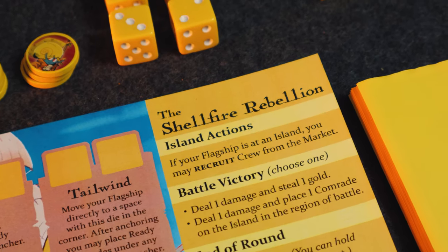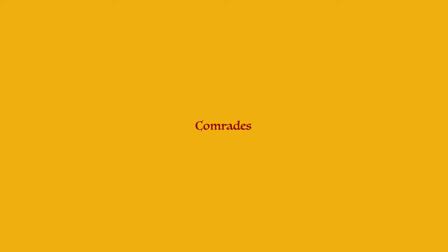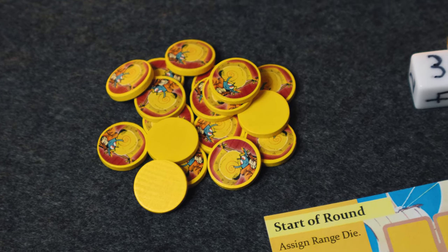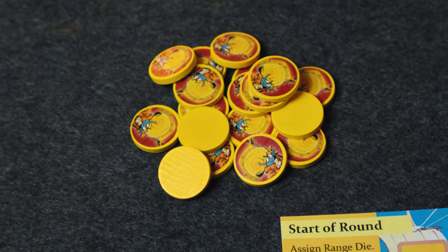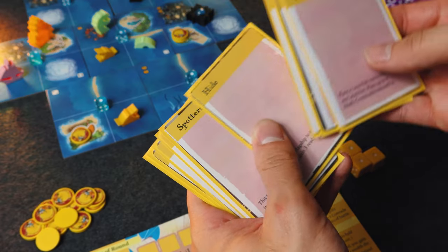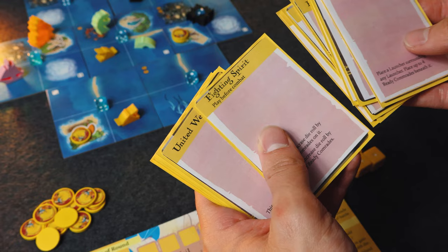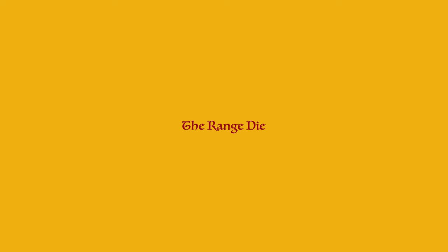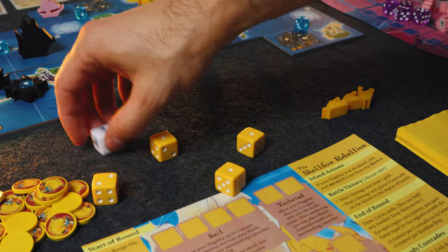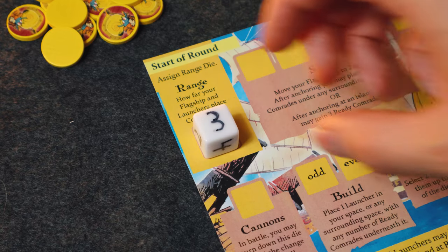Next we have the new resistance faction that can swap out the Mollusk Union. There are some similarities here: they still must puzzle their way into getting comrade tokens ready on their player board and then get them onto the islands, and they also have a deck of plan cards — powerful abilities used during their turns or during battle. But there's a lot more that makes these turtles different from the Mollusk Union. The range die is probably the biggest thing — rolled at the beginning of each round along with their other dice, and it actually determines your range for the round.